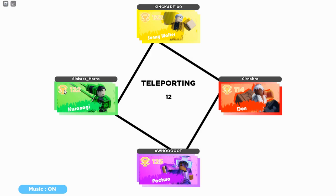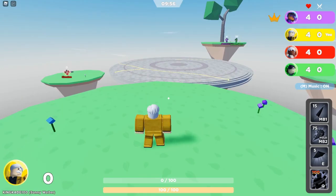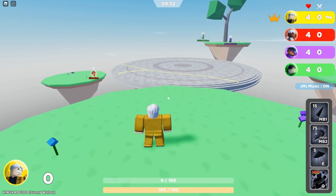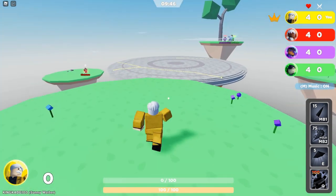If the trophy level is actually low, the lower the better, because that means it's going to be easier. Basically the thing you want to do is kind of stay back from everyone else, because you don't want to kill anyone and you don't want to make enemies.